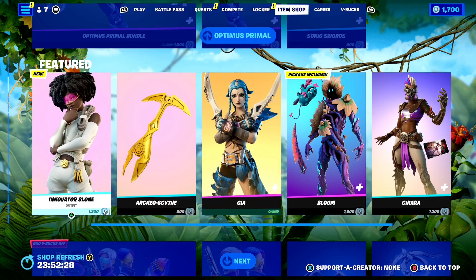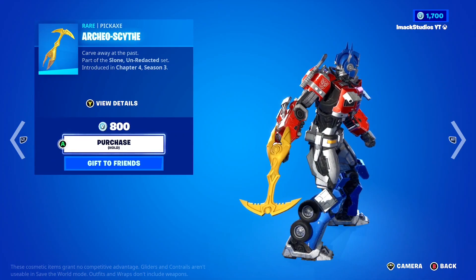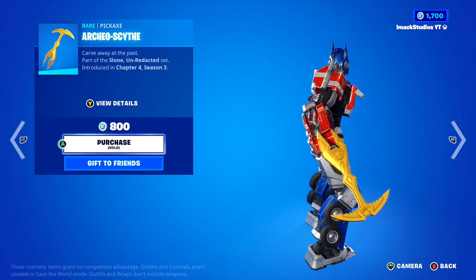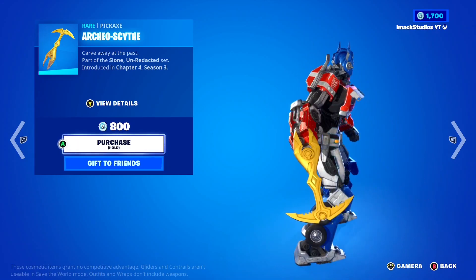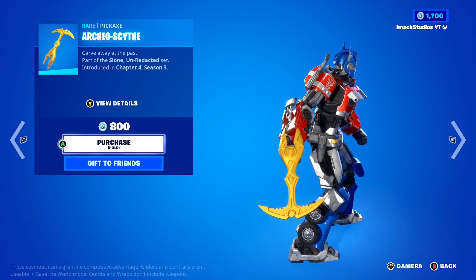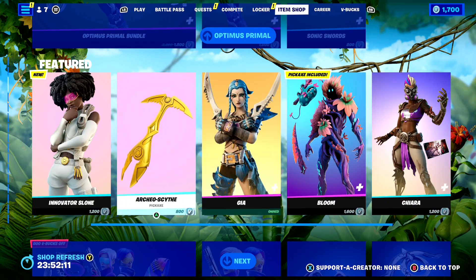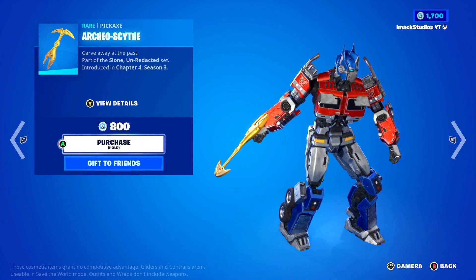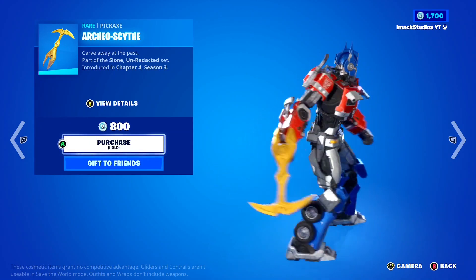What's up guys! The Fortnite item shop just reset and we've got a brand new pickaxe today in the form of the Archeo Scythe pickaxe. This is literally going to be the new sweat pickaxe in Fortnite — it looks absolutely insane. In this video, I'm going to be telling you how to get the brand new Archeo Scythe pickaxe for completely free in Fortnite right now.